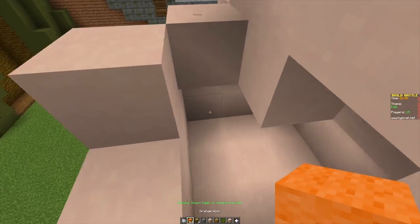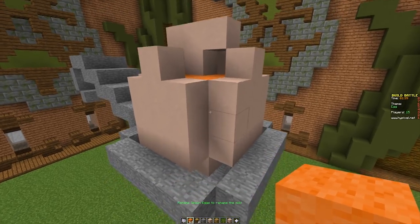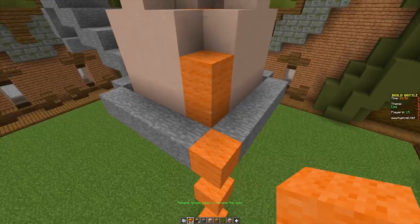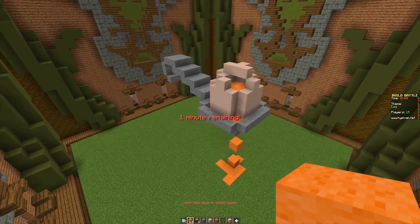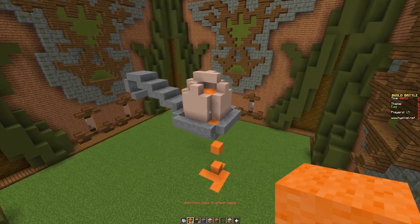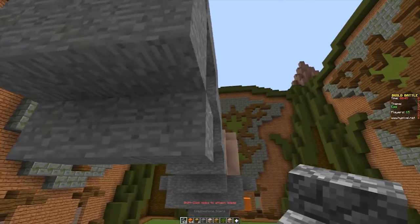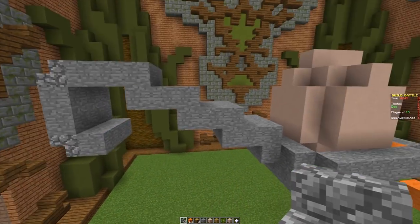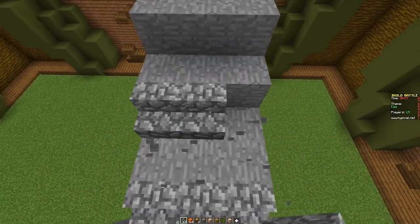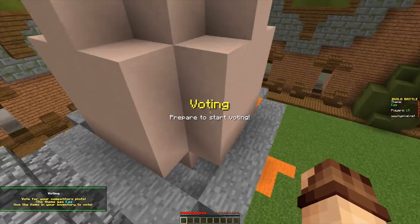We have two minutes left on the clock - how about we crack the egg and fill it up with some egg yolk using some orange wool? This is actually going to make the egg look so much better. We can have egg yolk spilling off the side of the spoon. I just need to add a bit more curvature and detail to the spoon, but I'm really happy with this design. We have five seconds left - two, one, and that's it!